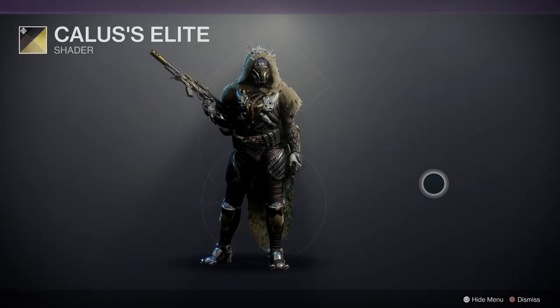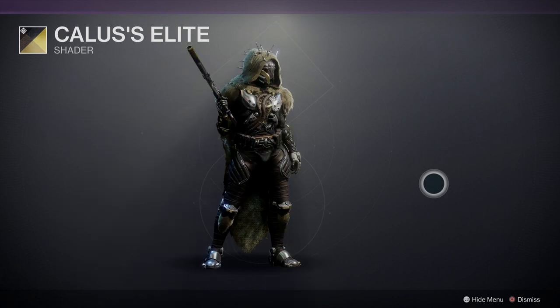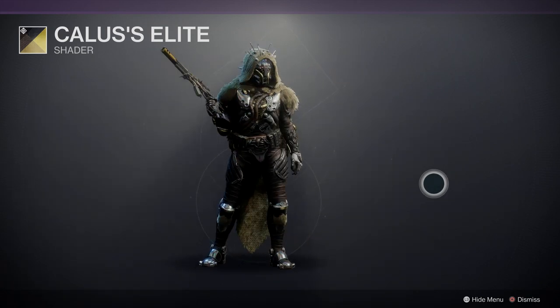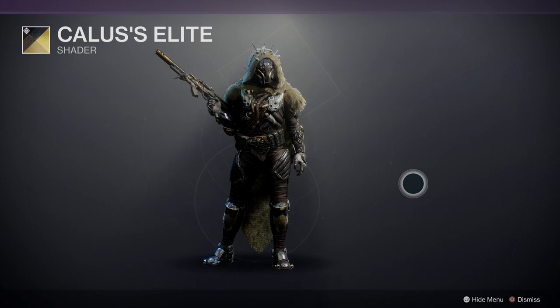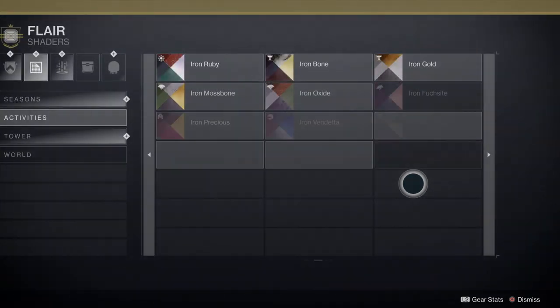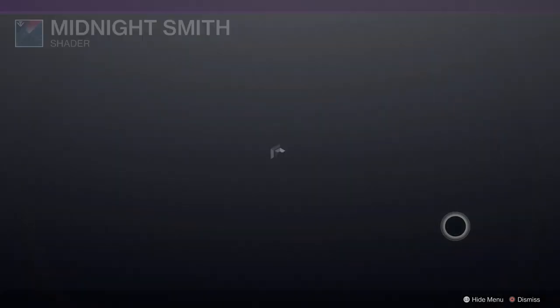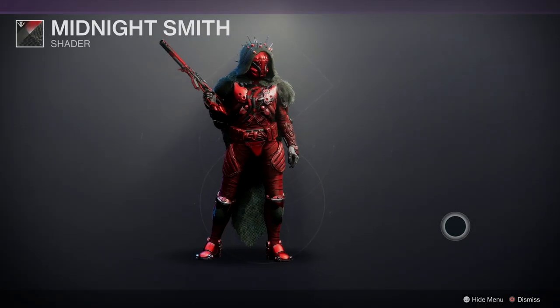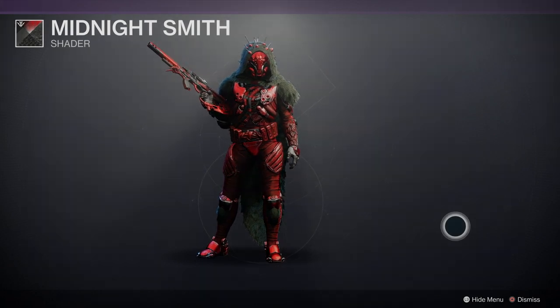Calice Elite — not bad, again you're seeing unusual colors because you're seeing unusual materials, but it's pretty cool. Midnight Smith — I don't have this, I'm kind of curious. Whoa, that's bright! A little bit too much, don't you think?